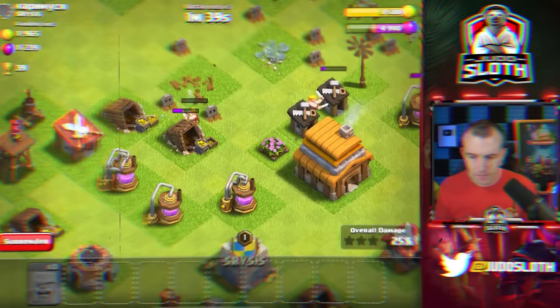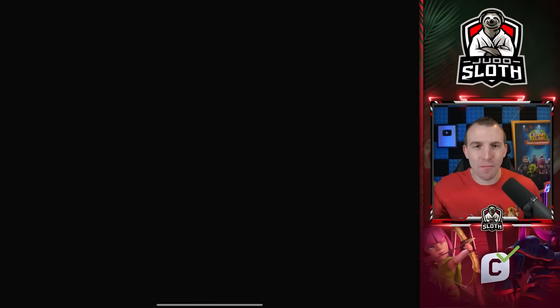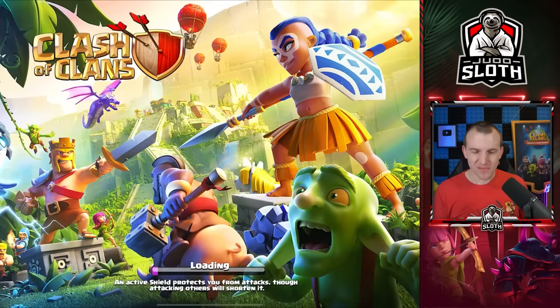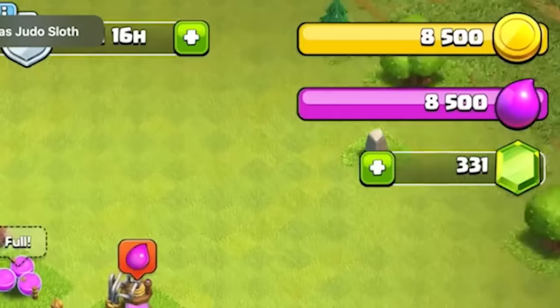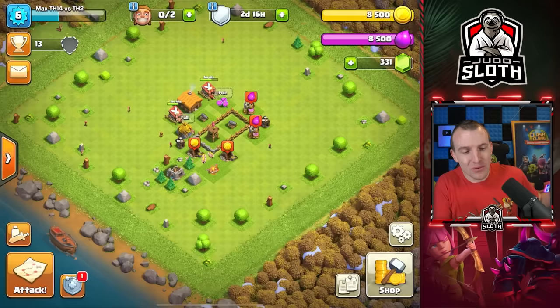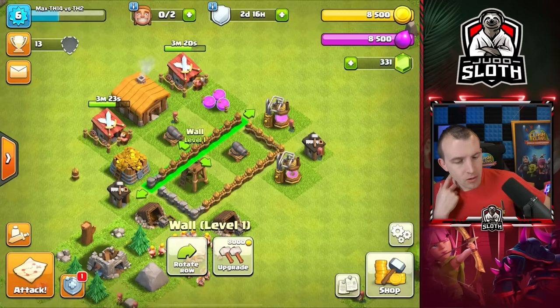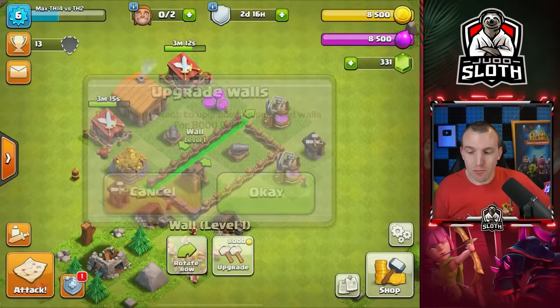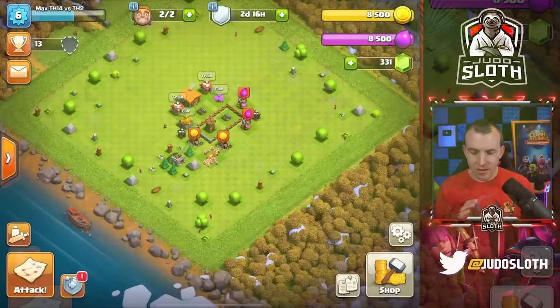You can sit and wait for troops to finish, or force close the app and load it back up to see if they got the Town Hall. That's a nice little trick — if you've deployed everything, you can see the elixir and gold is capped off. 13 trophies — we gained our first trophies! 47% — they actually didn't get the Town Hall, but the attack plays itself in the background.